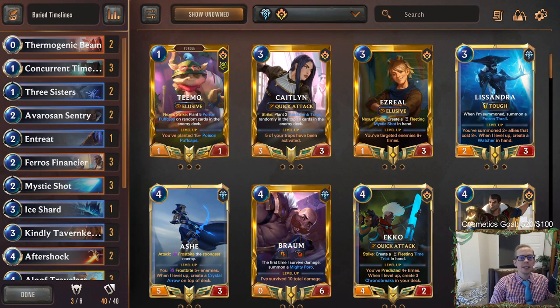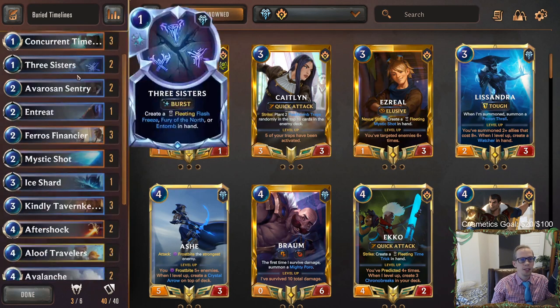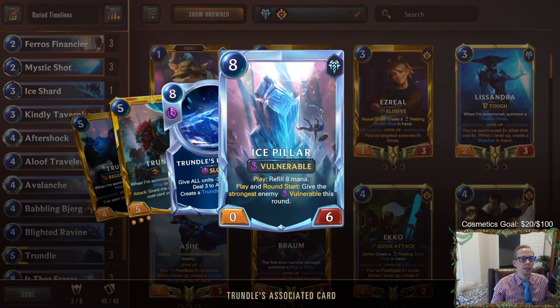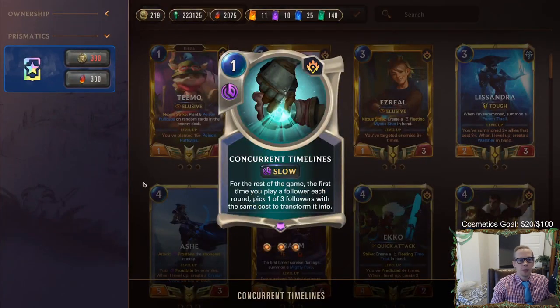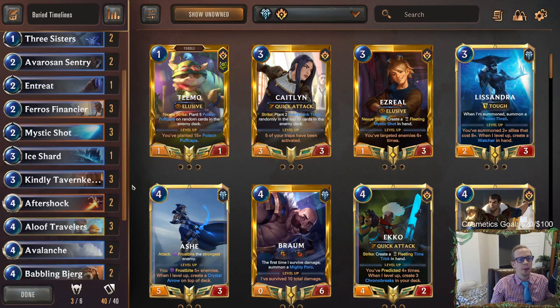Welcome everybody in Twitch chat and on YouTube for some Buried Timelines - got another timelines deck. Concurrent Timelines: the first time you play a follower each round, pick one of three followers with the same cost to transform it into. We're playing that with Trundle because you get the Ice Pillar, and it's just such a great combo - you still get to level up Trundle, refill your eight mana, and give the strongest enemy vulnerable, but then you get to choose a much better eight drop.